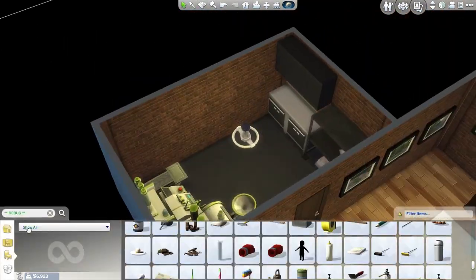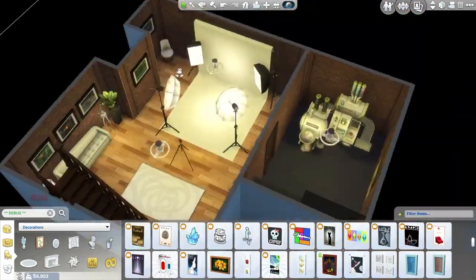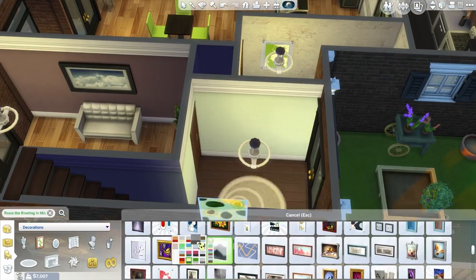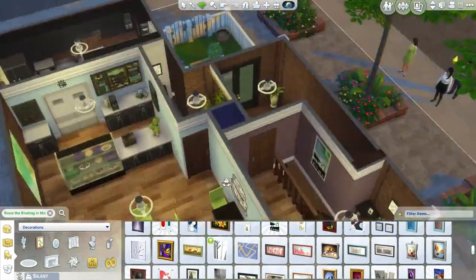That's it for the photo studio, so now moving on to the little cupcake area. I didn't put much in here — just a shelf with some flour bags on it and some counters to decorate at. And that's it for the renovation — now we're going to be joining Kevin at work.